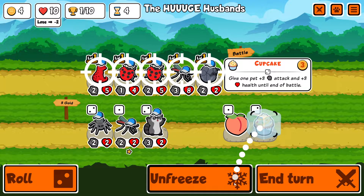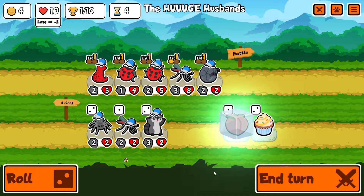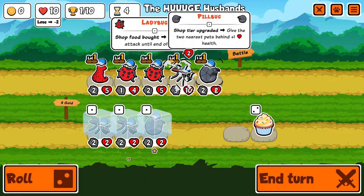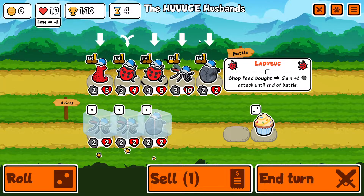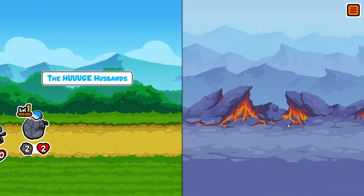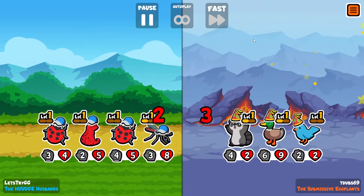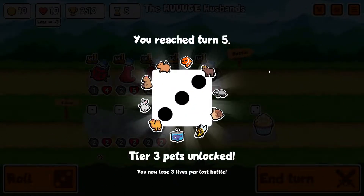Mosquito though — two mosquitoes and a pill bug. I could work with that. For order, for order. You're about to give your buff, I think this is fine. Pill bug is meant to trade with high damage, low HP, which it kind of did. Mosquito is meant to take out a bunch of those — kind of did. I'd like to be able to take out more than that.